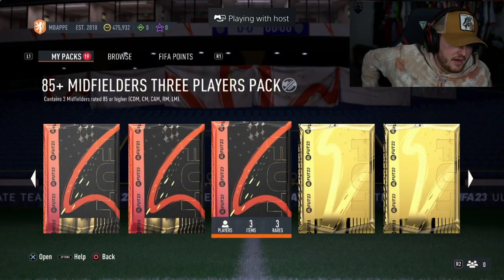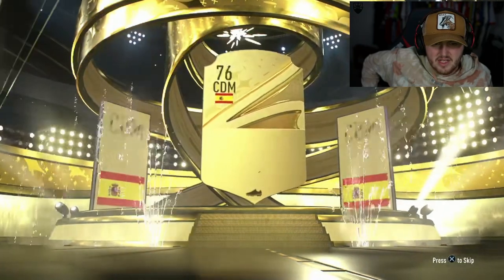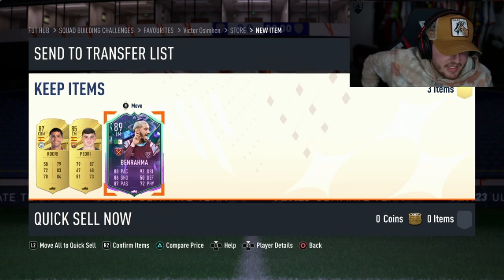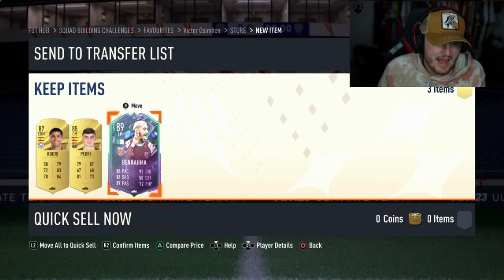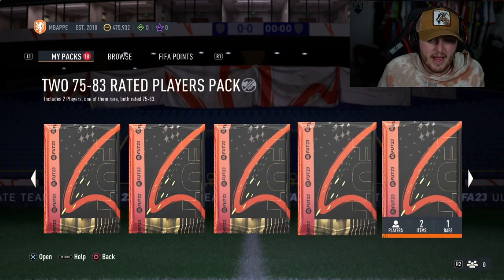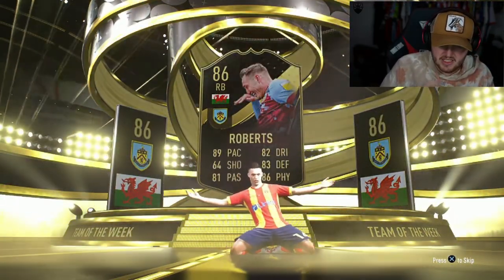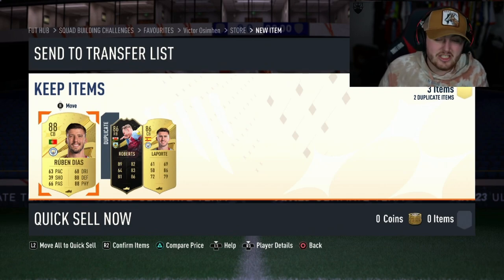85 plus defender and 85 plus midfielder pack - these must have been saved for a while. It's a gold card, not a great start. Rodri - not ideal. Ben Rahma Dangler? Shame West Ham are absolutely terrible at the moment, just lost 5-0 to Brighton, but it's not a bad looking card, could play Cam as well. And we also find out these Fantasy Hero cards do pop up behind normal walkouts - bear that in mind. 85 plus defender three-player pack: Welsh right-back Roberts 86 rated, and we get a Chubbendouche and a Laporte - that's solid.